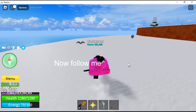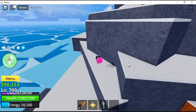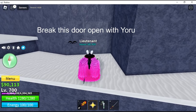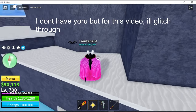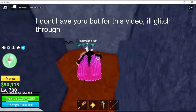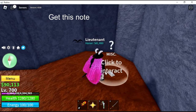Now follow me. Break this door open with Yuru. I don't have Yuru, but for this video I will glitch through. Get this note.